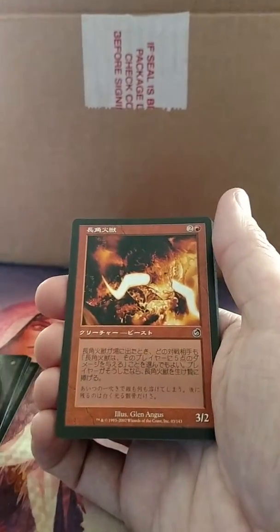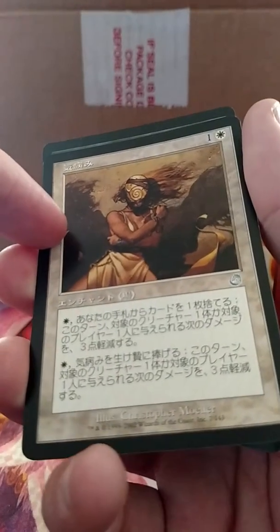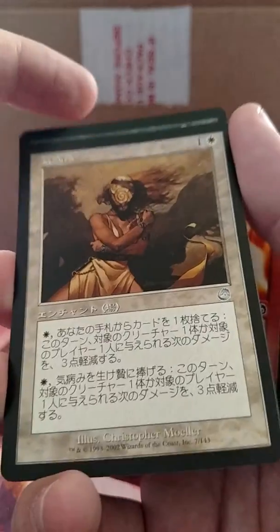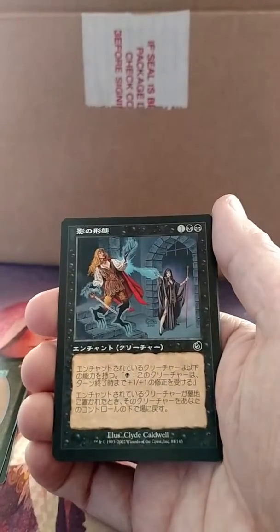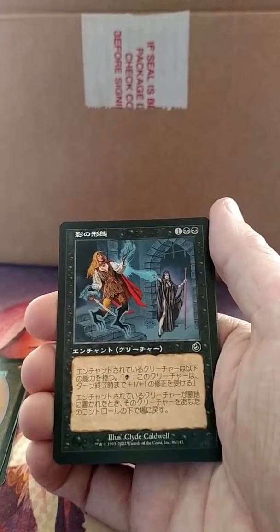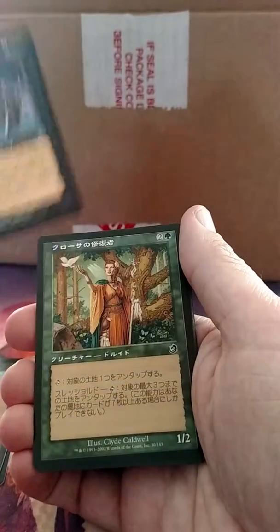The interesting thing about Torment is that the white cards — and I can't remember if it was on foreign or English — but the resolution got messed up on them, so they can look a little fuzzy. And that's not just my camera, it's the white cards. I feel like this is some sort of enchantment that had an ability on it, or maybe an actual instant or sorcery removal spell.